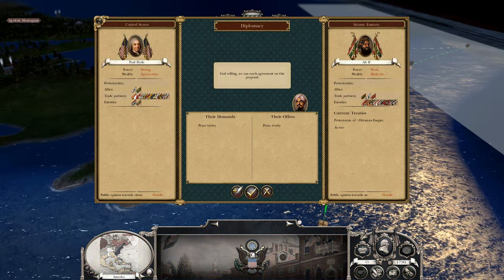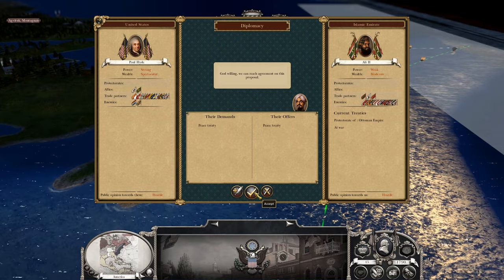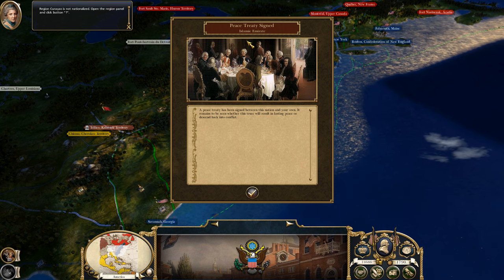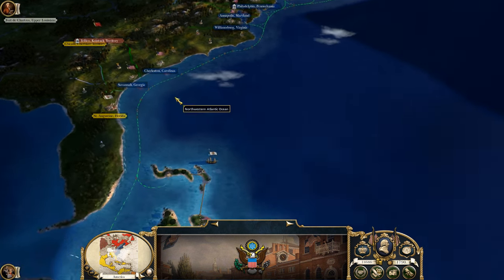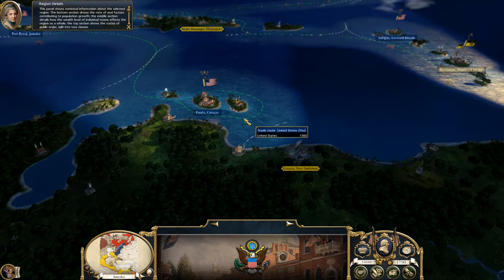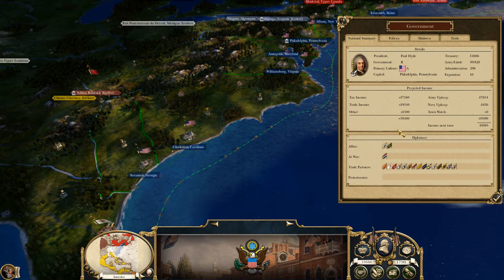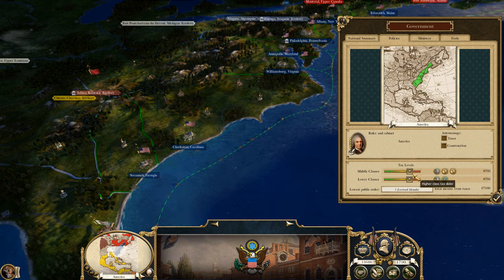It looks like the Islamic Emirate wants peace. I have no problem with that, and we have a building constructed — more stuff for our economy. Peace treaty signed with the Islamic Emirate. Okay, so we got to do Caraco — we got to nationalize it. There we go, we'll nationalize it now. Religion and culture is increasing. And I did get 14K apparently. Wow, we're getting 18 now.